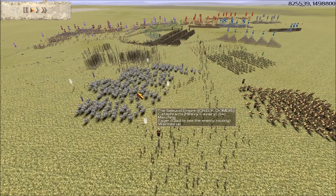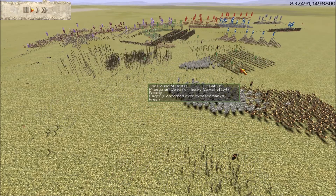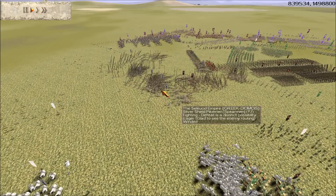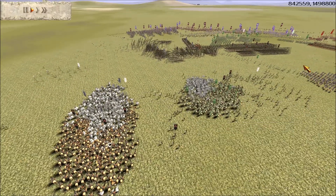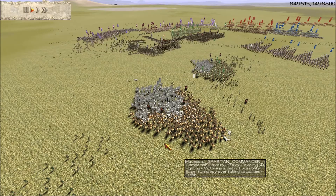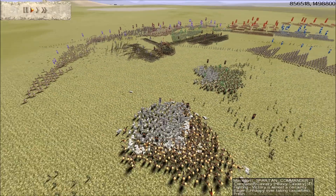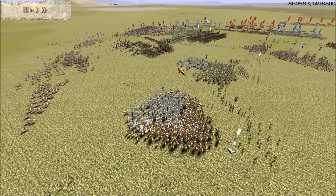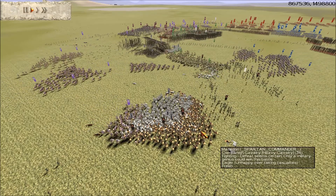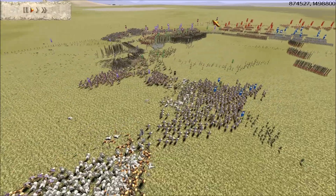The Seleucid cataphract cavalry have moved around to our left flank and are now attacking my Macedon companion cavalry — I waited for them to get close and then charged in. The Macedon cavalry and pikemen are moving around to our left flank, and the enemy SPQR cavalry are out to our left as well, ready to charge in. Our left flank is under quite a heavy attack. Teammate Wolves Snapdragon is now moving his Scipii cavalry over to help.